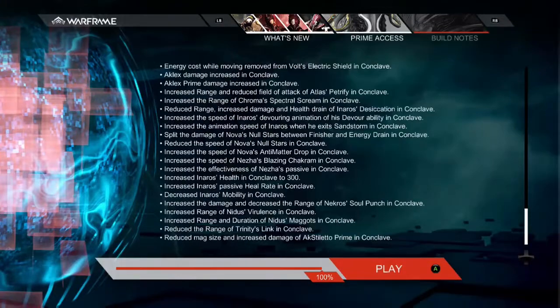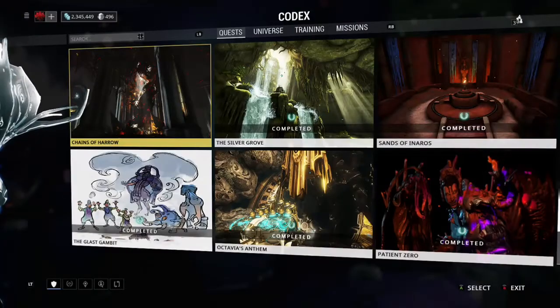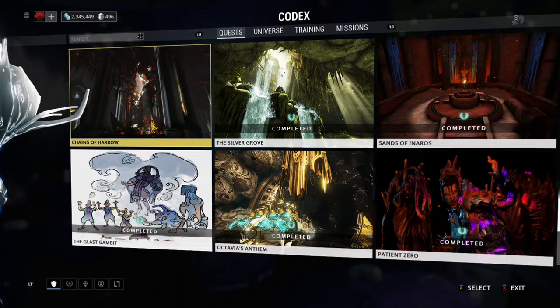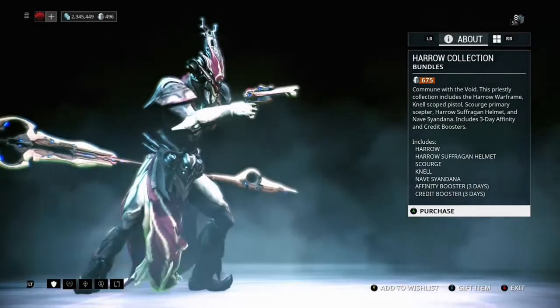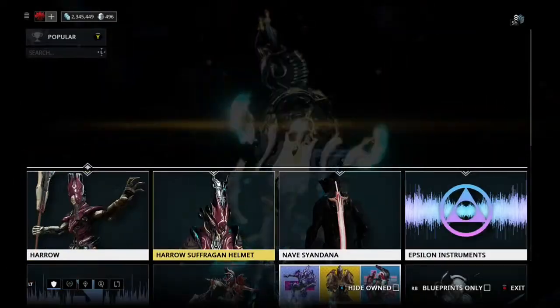I'm going to show you guys the general major additions you should care about in this update. If you want to find the Chains of Harrow quest, it's actually in your codex — you don't go get it from somebody, you just look for it in your codex and it's there. I did look for the new enemy but I couldn't find it. They have the Harrow Collection, which I'd suggest buying because I heard if you buy it, instead of getting a blueprint at the end, you actually get another Melee Riven — those are his new weapons.